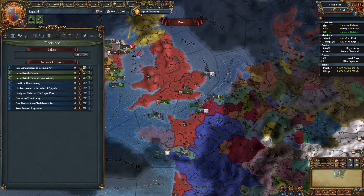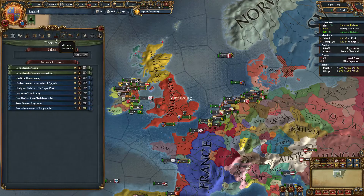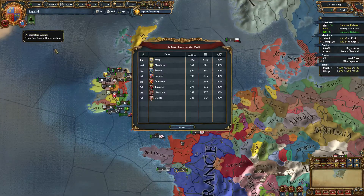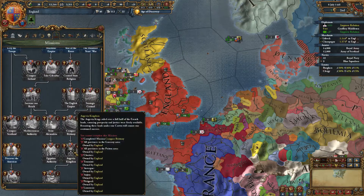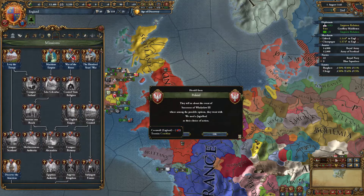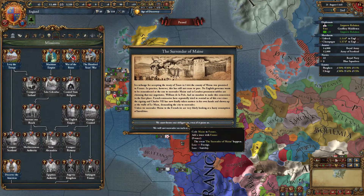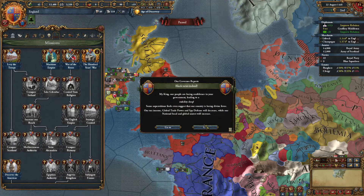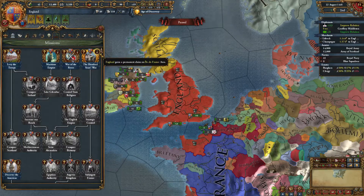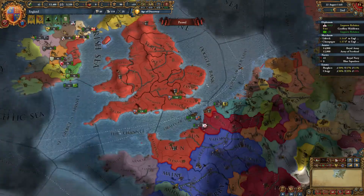There's an Advancement of Religion Act event. We are going to try and go the Anglican religion when I get a chance. There's a mission here — Restore the Angevin Empire — which essentially means conquer France. There are quite a few interesting ones: Hundred Years War, War of Roses, and others. Sadly, we will surrender Maines. We've fulfilled a mission and gained a permanent claim on the French region — claim is permanent, will never expire. That is nice.